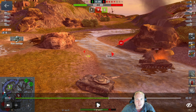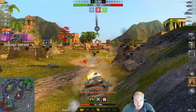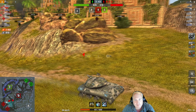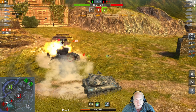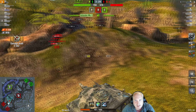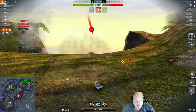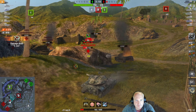He takes another hit, down to 900 — takes another, down to 400. There is absolutely no way he gets out of this. He bounces the VK, bounces the Charioteer, and has taken over 800 damage — that must have been the Chimera. The VK shoots and misses. He comes around, gets the Chimera, continues using his speed — doesn't stop, keeps moving. The VK has gone down low, giving him an opportunity to reload, but it's also giving the prototype time to come in. He manages to kill him — he's up over 3k damage.